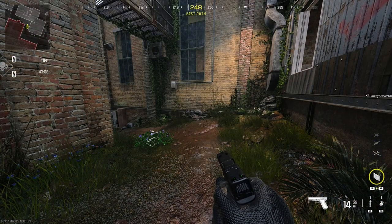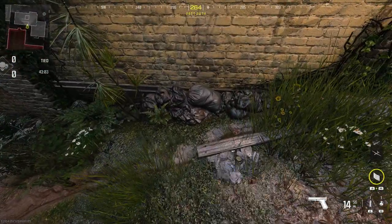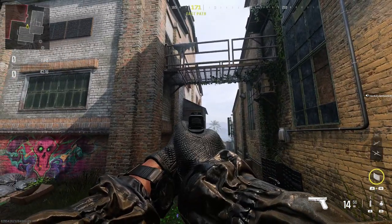First up, you're going to need a deployable shield, which you're going to place right next to the wall right about here. Once you have the shield down, you're able to jump on top of the shield, onto the white power box, and onto this wall right here.